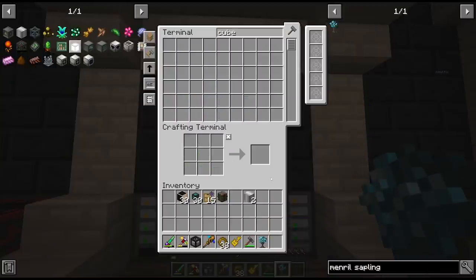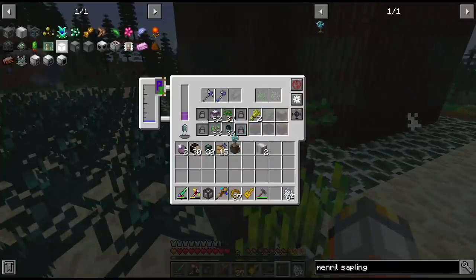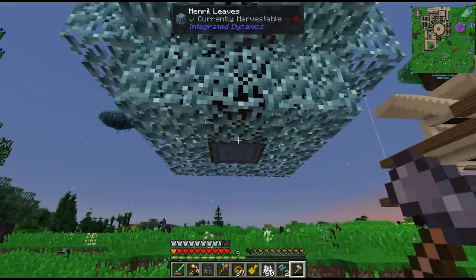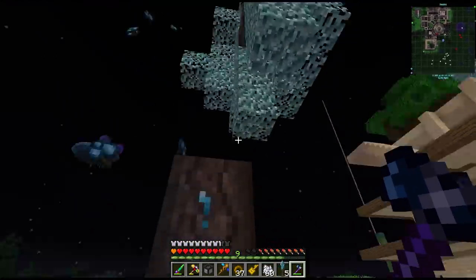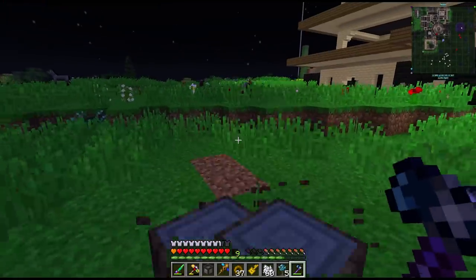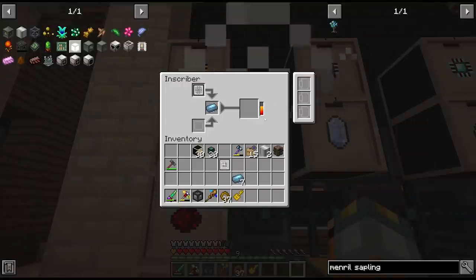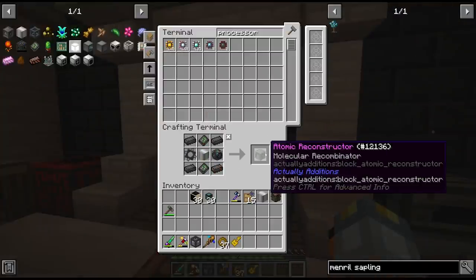It's probably worth swapping out the ender lilies now that we have our OP enderman farm - we basically don't need them anymore and can grow mineral wood instead. The farming station is being starved of power - the energy cubes are sucking up everything we generate. Cutting a few trees by hand gives enough mineral chunks to make blocks of mineral. We also need another ME drive and more operation processors, which are being used more and more now. With those and two more quantum discs we can make our atomic reconstructor.